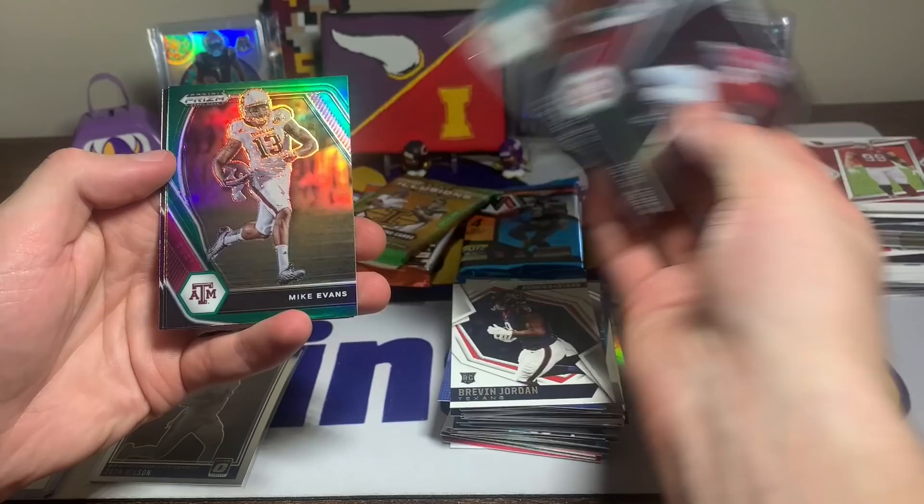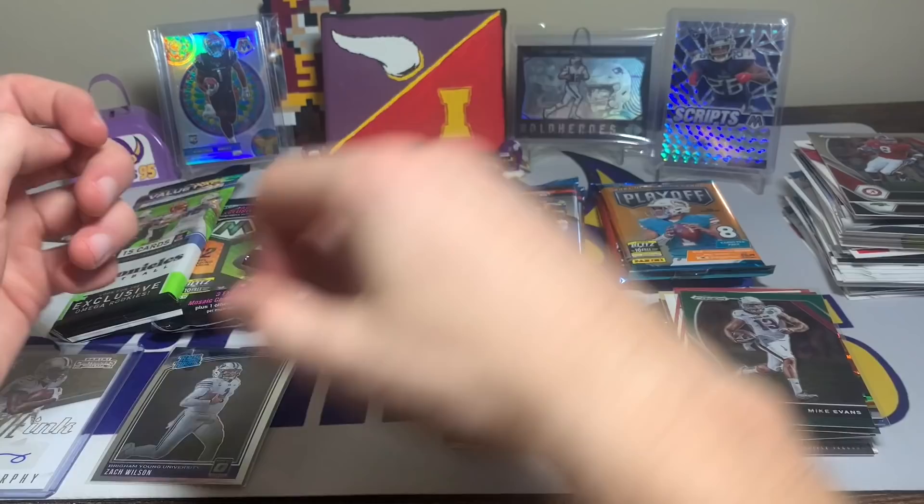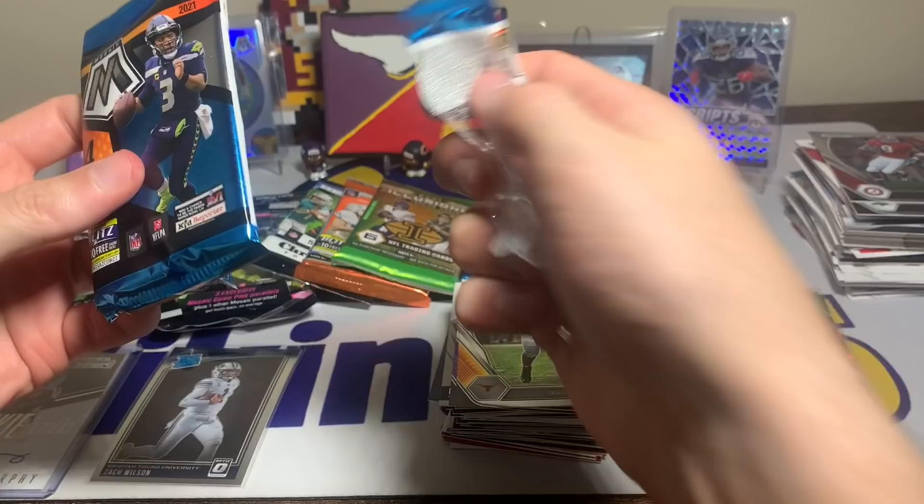Let's get this last Prism Draft out of the way: Julio Jones, Carson Wentz, Mike Evans with the green parallel, Sam Ellinger rookie, and Trayvon Moehrig rookie. That must have been a blaster pack. We've got three mosaic left and the cello mosaic still to go.